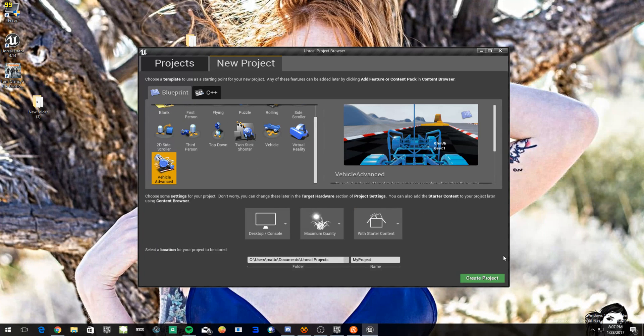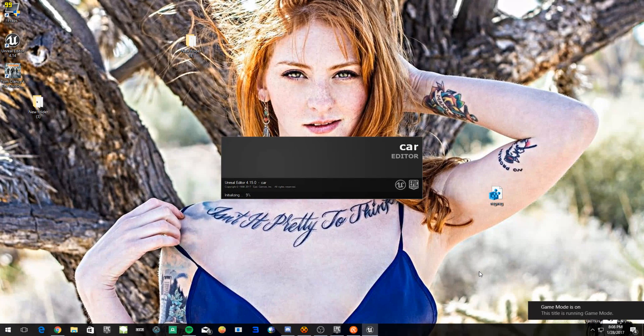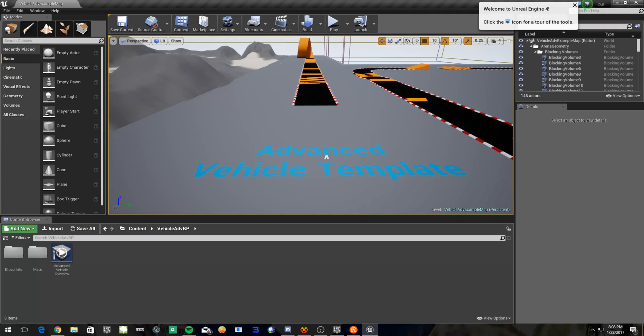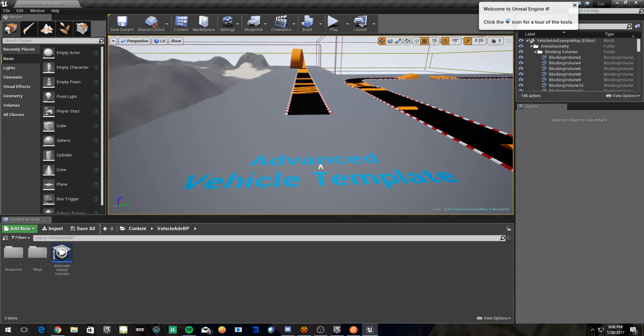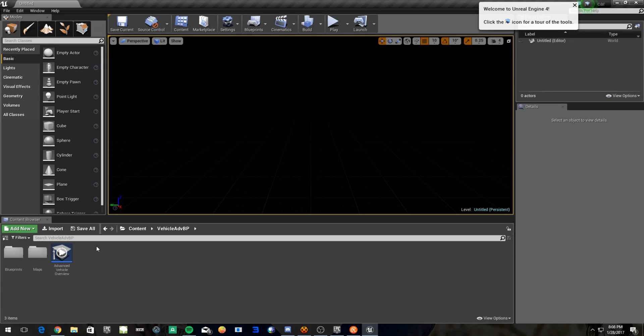This time we're going to build a vehicle map, just because I want to. E drive. Car. Oh god, this map is ugly — yeah, not having it at all. Empty project, let's get started.